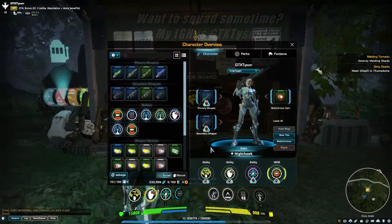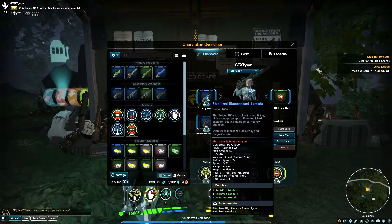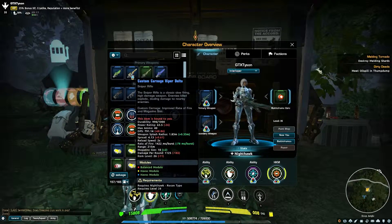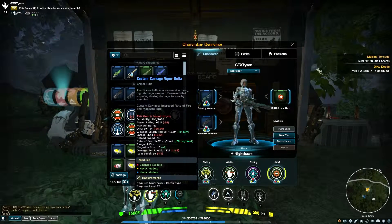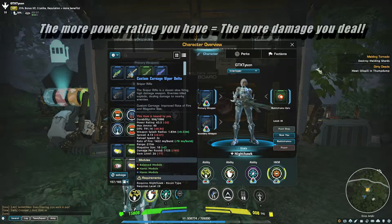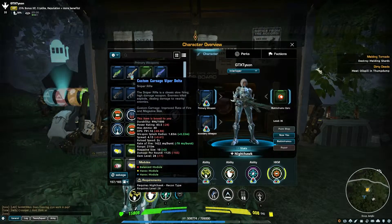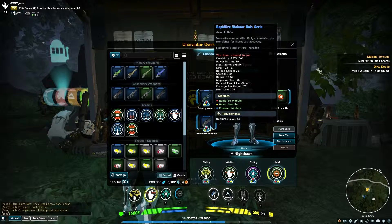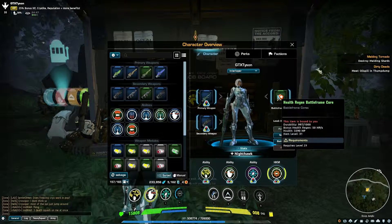A quick gear update as well. My sniper rifle — as you know I did have a custom rifle — I've switched it out for a really cool rifle I picked up, which is the Stabilized Diamondback. It has increased accuracy and magazine size. My last one was the Custom Carnage Viper, which had an improved rate of fire and magazine size. The new sniper rifle is definitely much more powerful in terms of power rating — 26 points more — which ideally is what you need to get more damage. I've also got the rapid fire machine gun for my secondary.